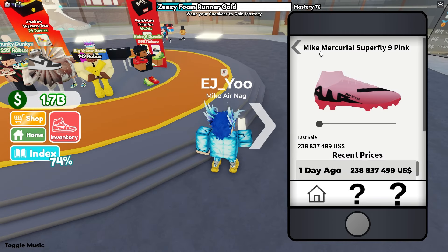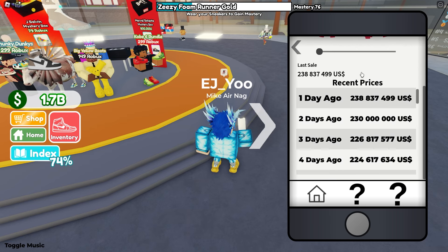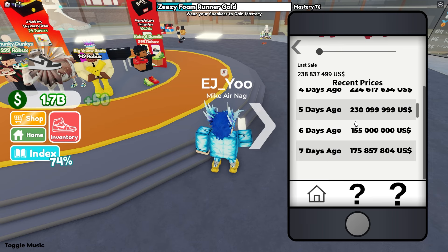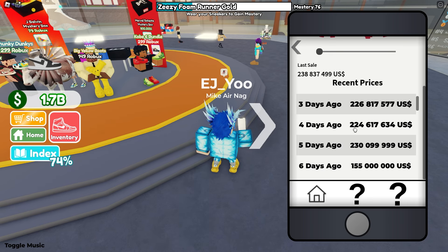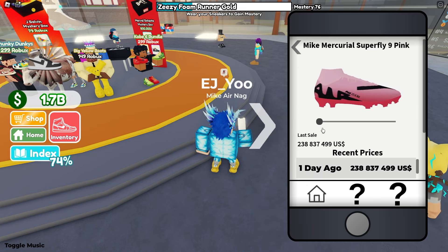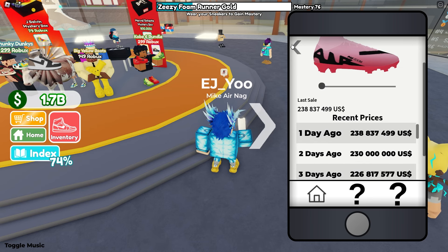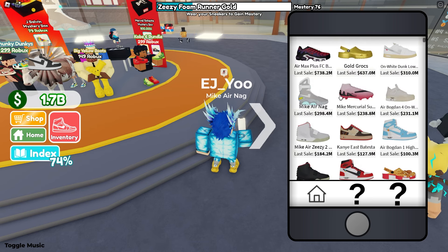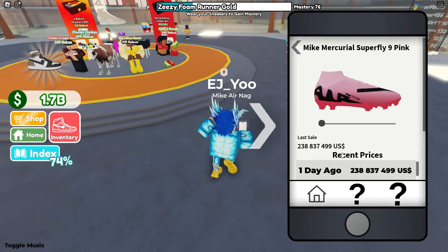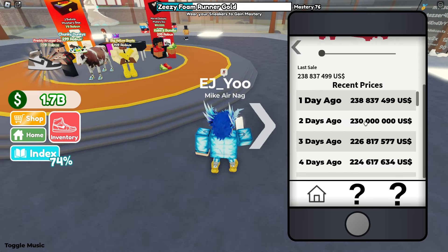I want to talk about the Nike Mercurial Superfly 9 Pink. I don't actually have a pair of these right now, but you can see they spiked up pretty fast. Seven days ago: $175,000, $155,000, $230,000 — a $224,000 difference in the last week. I think that's incredible. If you have a pair of these, I do recommend you sell them. We'll see if they continue going up or down, but just be careful of the market. I think these are going to be really good coming into September.